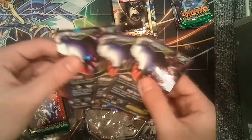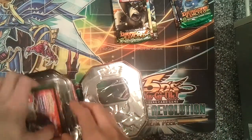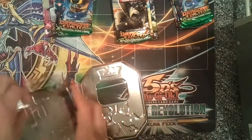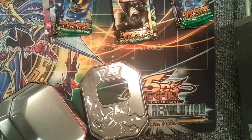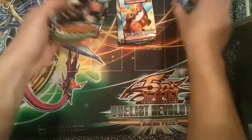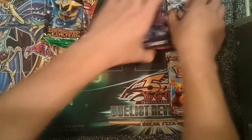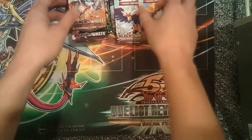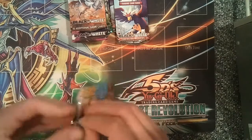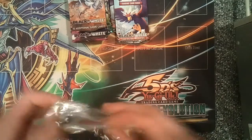Super nice. I actually never noticed the purple, but super cool. Just like in the last video, I'll open the Dragon's Exalted packs last. This time we'll start with Emerging Powers and do Black and White second, because I really don't have too many Black and White packs I've opened. Emerging Powers I've opened a lot, so might as well get the crappy stuff over with first.